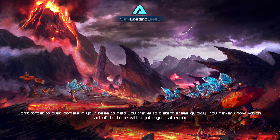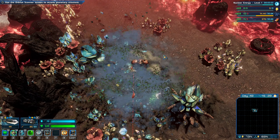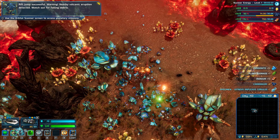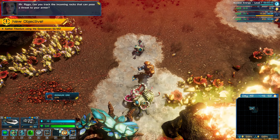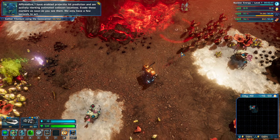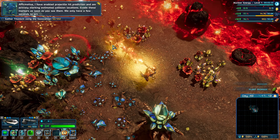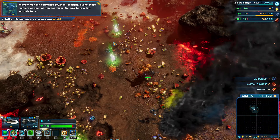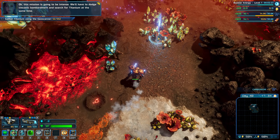Let's have a variety of power plants at our disposal. Alright, let's get into some combat. We have arrived! Rift jump successful. Warning — nearby volcanic eruption detected. Watch out for falling debris. Mr. Riggs, can you track the incoming rocks that pose a threat to your armor? I have enabled projectile hit prediction and I'm actively marking estimated collision locations. Evade these markers as soon as you see them. We only have a few seconds to act. Okay, this mission is going to be intense.